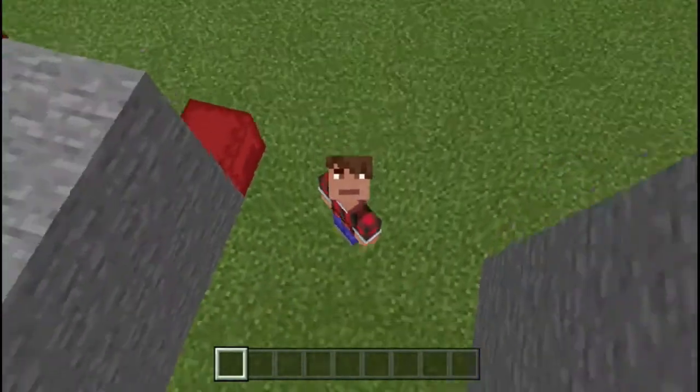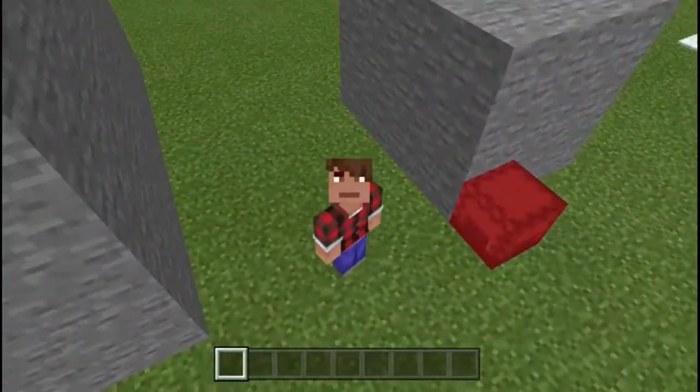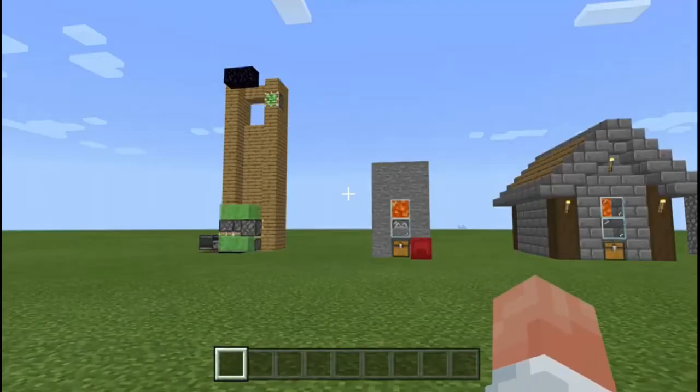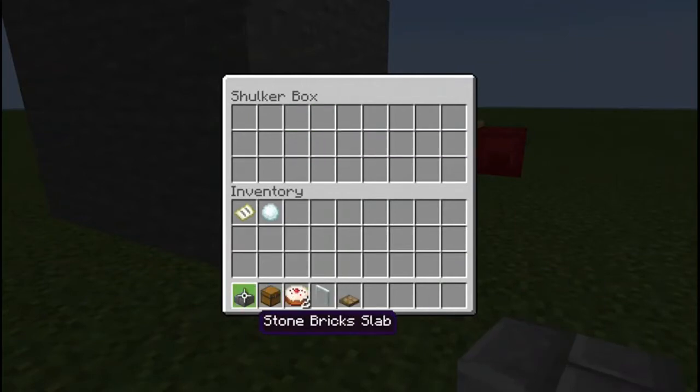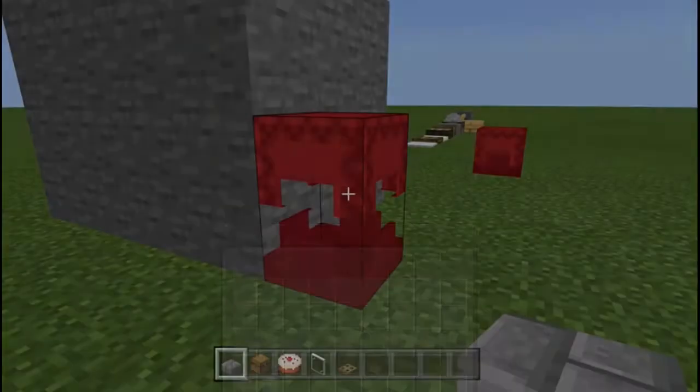Hello everyone, welcome to my video. Today I'm going to be making the most efficient staircase in Minecraft. You got your slabs, your chest, two cakes, a glass pane, and a trapdoor.